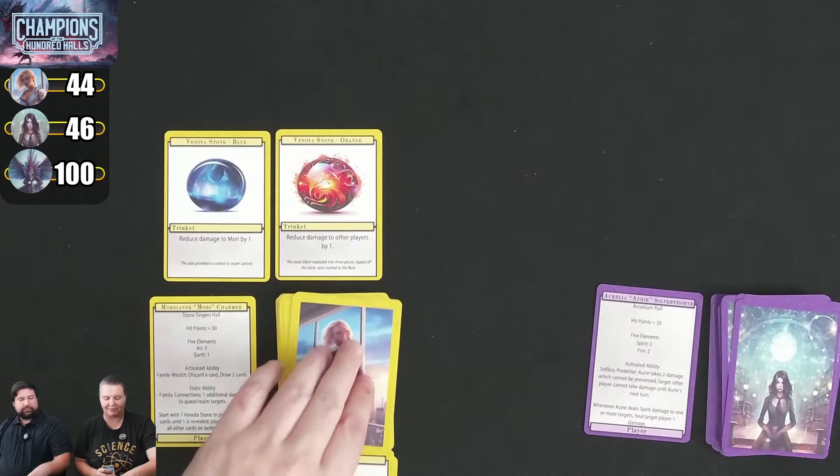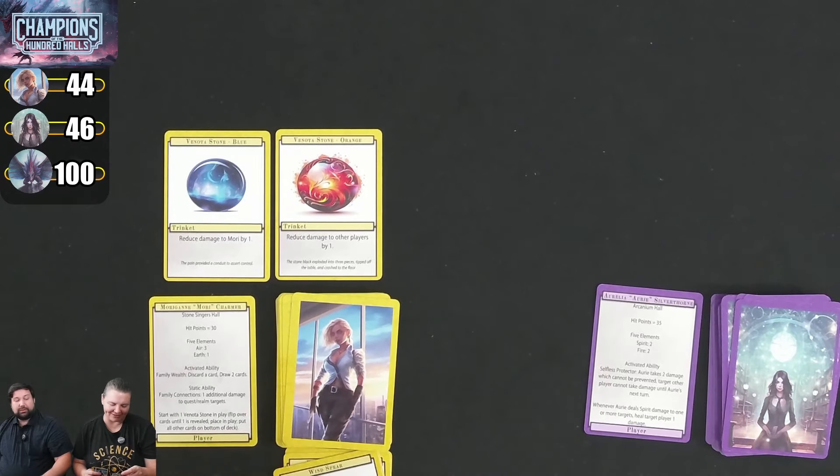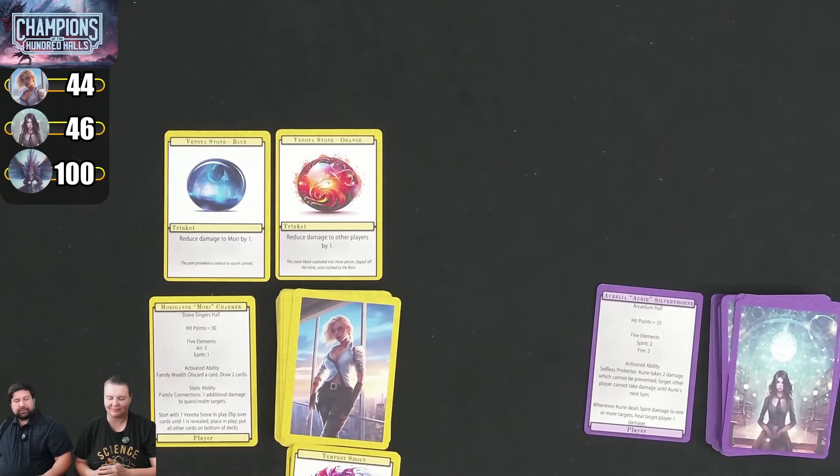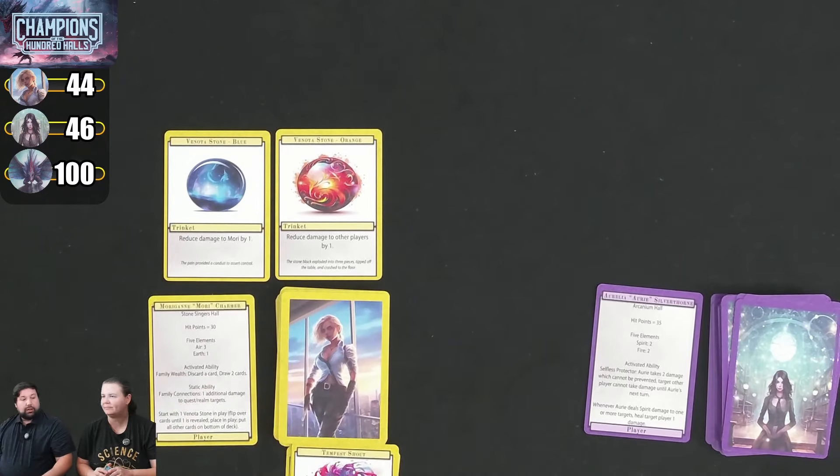Kim also has an activated ability — Family Wealth: discard a card to draw 2 cards. She discards Tempest Shout, draws 2, then draws 1 card at end of turn for 3 total. She gets Tempest Shout right back. That's a full round — this is a very fast-playing game.